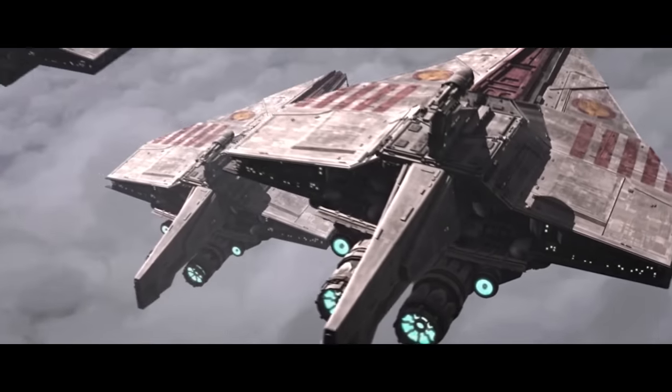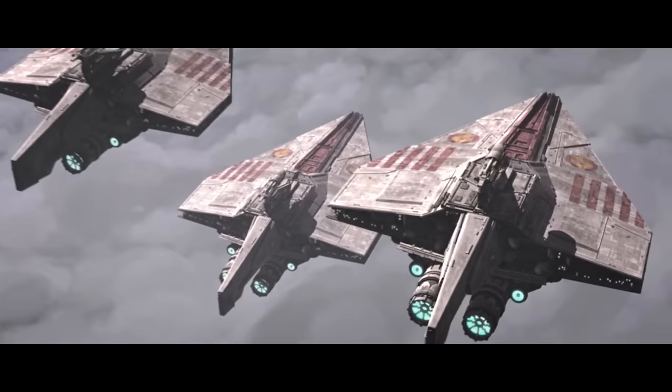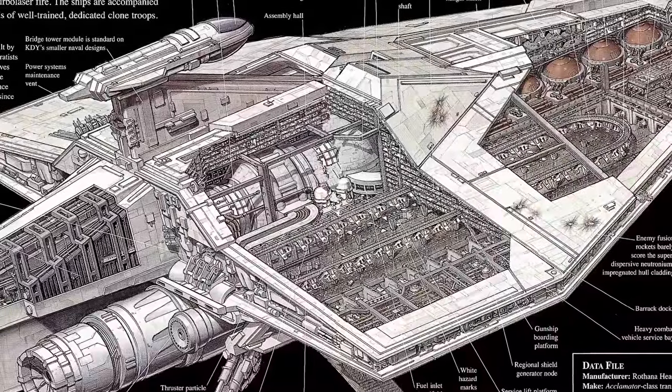The design of the Acclimator makes a lot of sense when you consider that the Republic hasn't had a proper navy or standing military whatsoever for a thousand years. Their newest capital ships are meant to support their most advanced new asset — the clones. Acclimators can not only survive entry onto hostile battlefields, but can provide heavy fire, allowing clones to get into action where they were generally very successful, while also providing all of the heavy armor needed for pretty much any type of campaign.